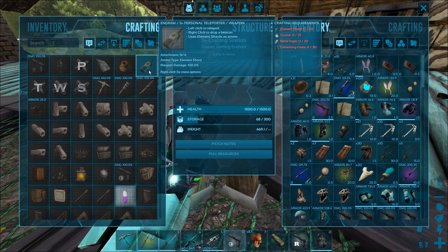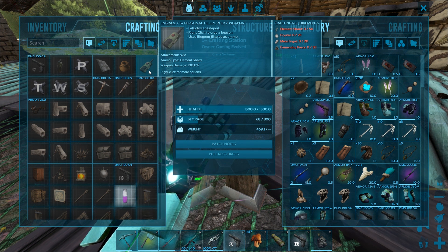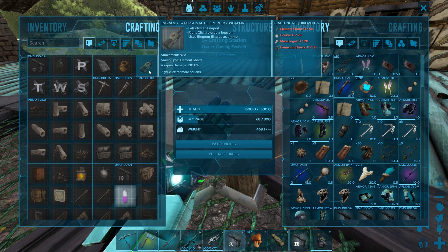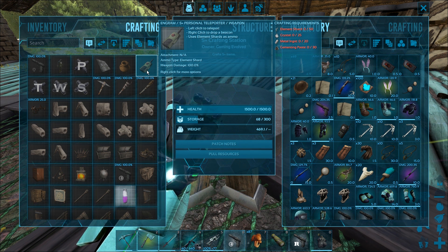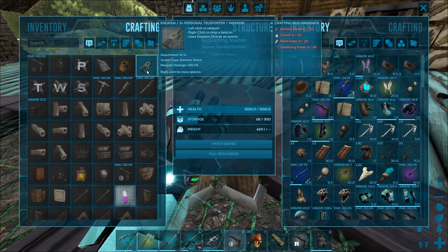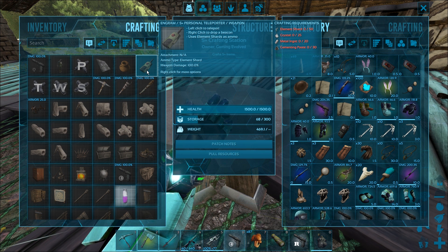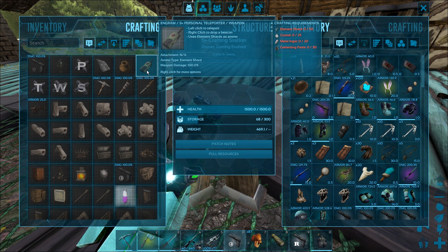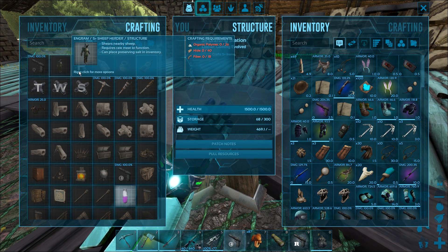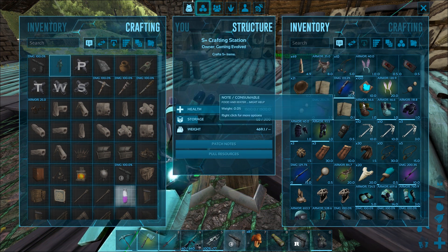There it is - personal teleporter. Basically what they've done is when you have teleporters around the map, you can actually use this personal teleporter to teleport from wherever you are to one of those teleporters. It kind of feels more modded now, the whole mod - it feels a little bit away from vanilla, which is not really what we're looking for, but it's in the mod so I might as well use it. It definitely consumes element shards when teleporting. Anyway, hit that like button if you guys are enjoying this video.